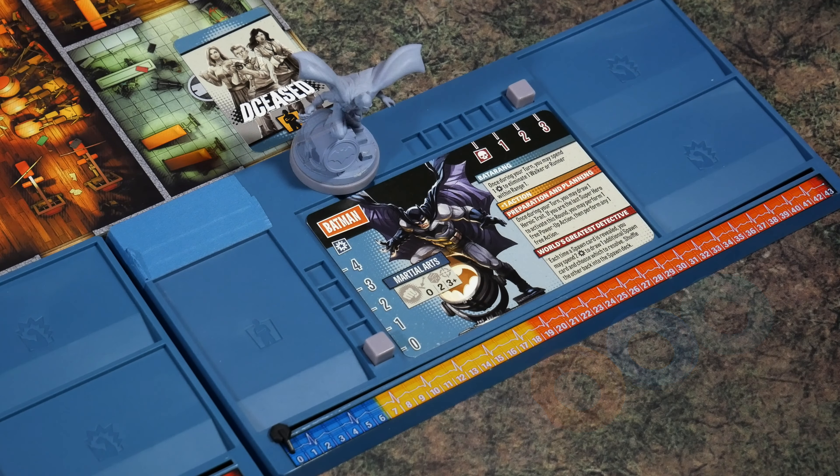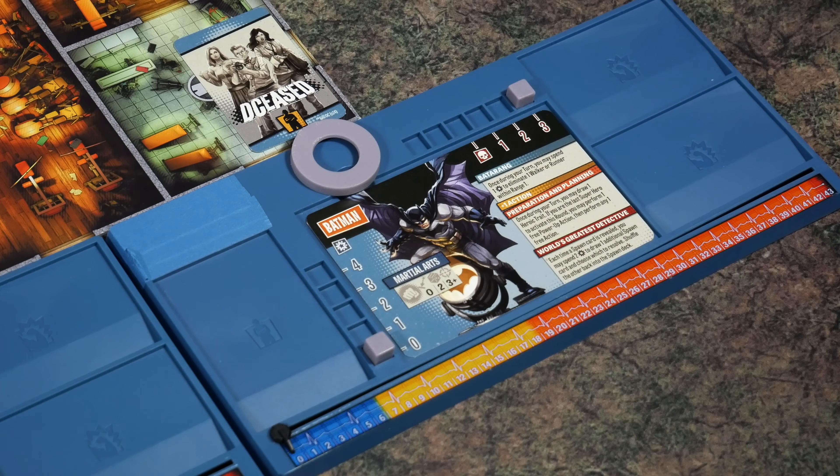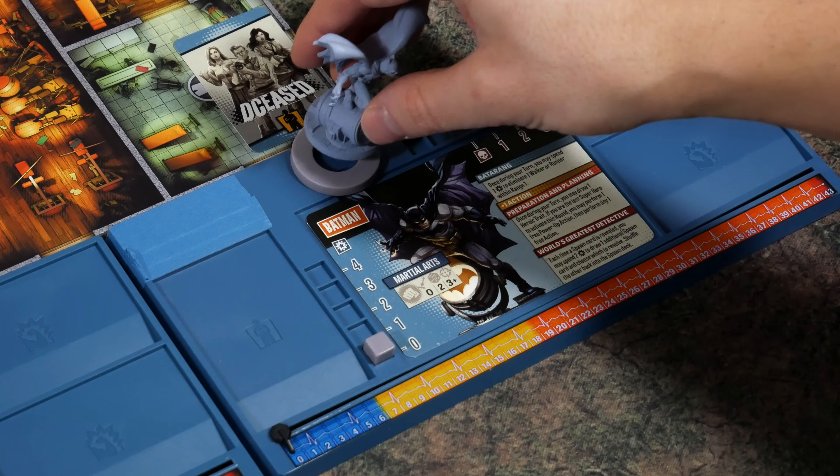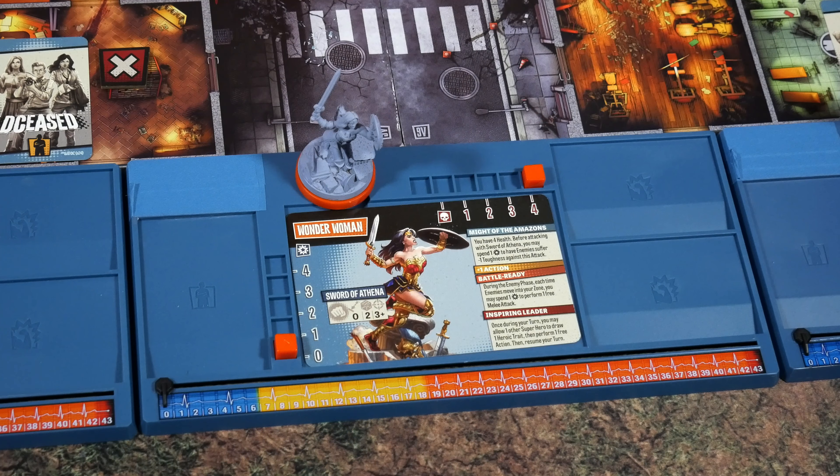Each hero also gets a colored base for their miniature. Worth mentioning: in the prototype the bases don't slip onto the miniatures very well, but in the final version I'm not concerned at all — every previous CMON project has had the colored bases fit fine. In the prototype they're just too snug, so I'm flipping them face down and placing the miniature on top so you can visually see which character is which from a distance.